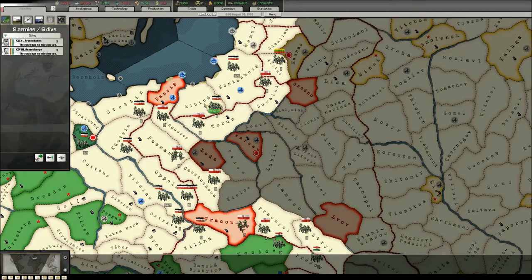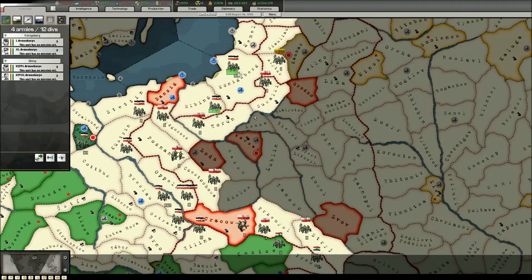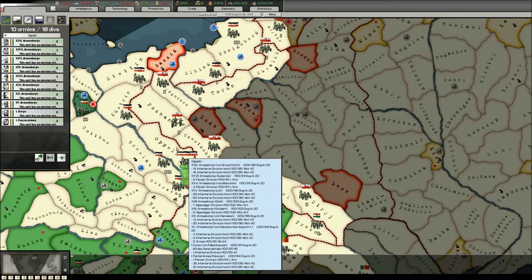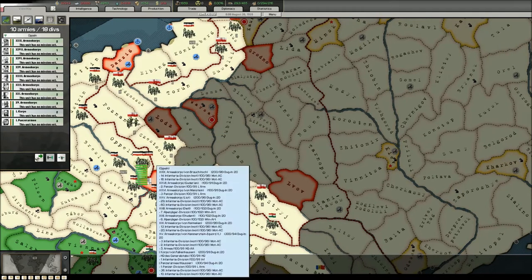Second, in case the Polish attack — which I think they will try — against my units in East Prussia, then I can keep this corridor open in case there is some need to retreat. Also, I can counter-attack these units from multiple directions if I take Danzig, so this will be the main push on this side.